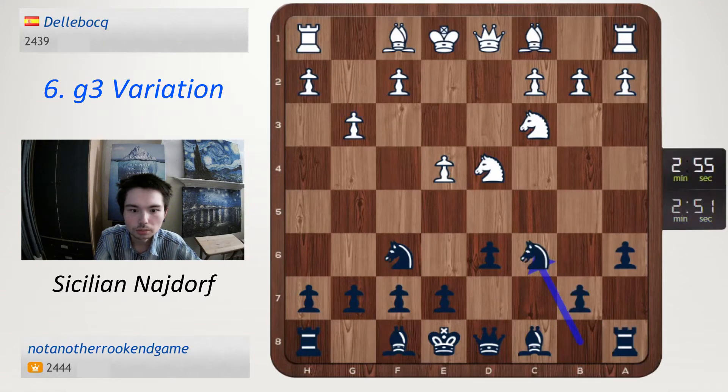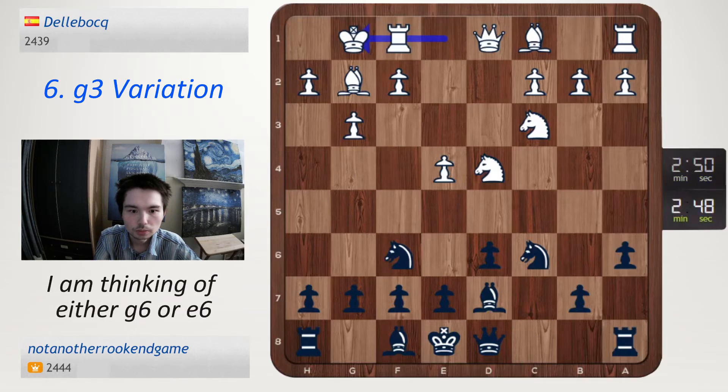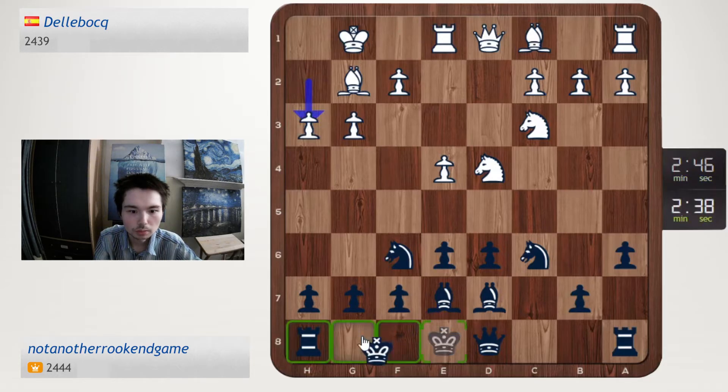Knight c6, bishop g2, bishop d7, castle, e6, bishop e7, h3, castle.